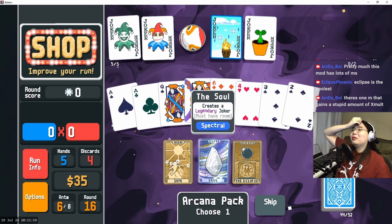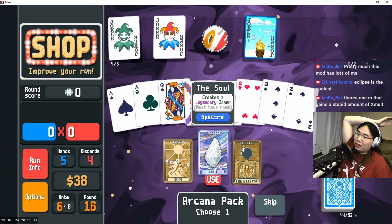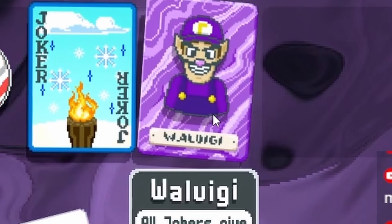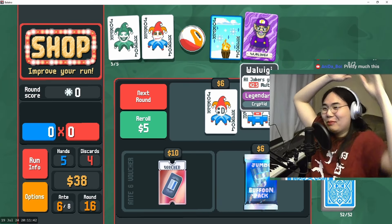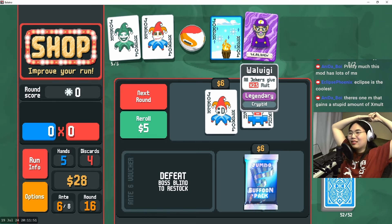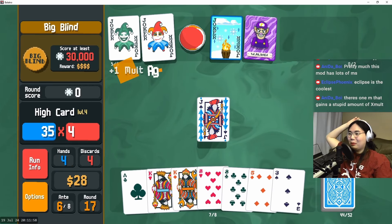Legendary joker — what were the odds? I am so sorry to Sapling, but I don't think this is the run. We gotta pick up the legendary, and what I'm really hoping for is to get a cryptid legendary — a new legendary from the mod. Oh yeah, now we're talking, baby! Waluigi, welcome to the party! That is also a bonkers effect: all jokers gain times 2.5x molt. That's just straight value — value on the rocks, take it neat with a little bit of ice. Let's play it and see how big we get.